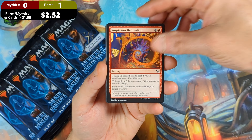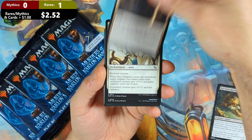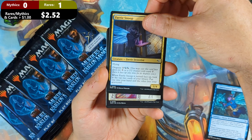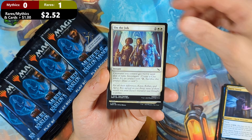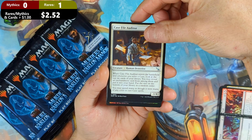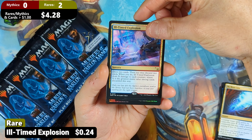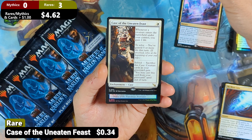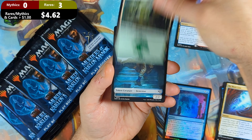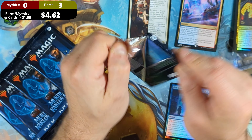Pack one starts off with a Suspicious Detonation, then a Rot Farm Mortipede, an Escape Tunnel, a Due Diligence, a Crime Stopper Sprite, a Fairy Snoop, then an On the Job with a Push and Pull split card, then a Case File Auditor with a No More Lies — a really good uncommon from the set. Then we see an Ill-Timed Explosion rare with a Case of the Uneaten Feast as a second rare, then an Out Cold in foil and a Standard Forest with a Detective Token. So a double rare pack and a decent uncommon.